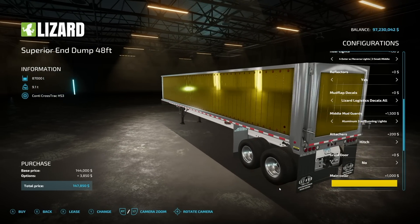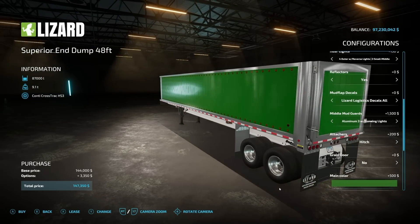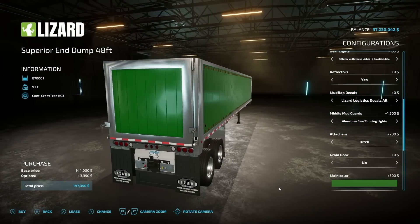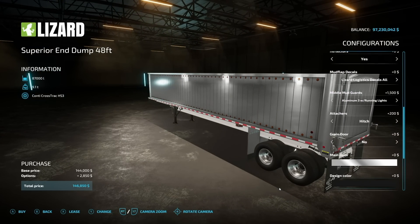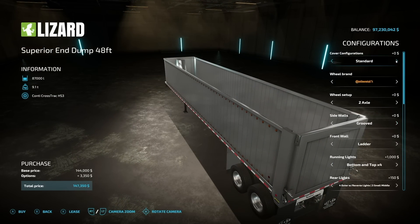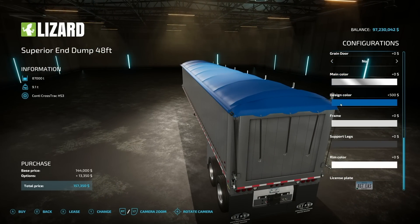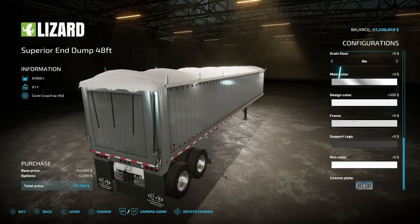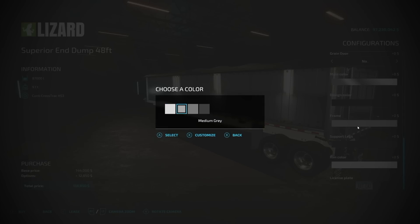Then we get into the base game colors — these are going to be shiny. If you go with a paint option, it's going to look like a wooden panel or metal panel that someone's painted. Shiny or paint, whatever you guys like — I prefer the shiny aluminum. Design color is going to be the cover on top, so if we add a tarp we can change the color of it. I'm going to go with jet black. Next is the frame — default gray, medium gray, dark gray, and black.